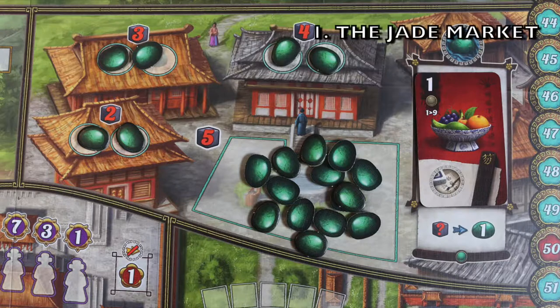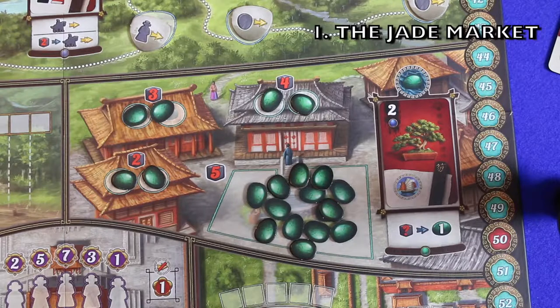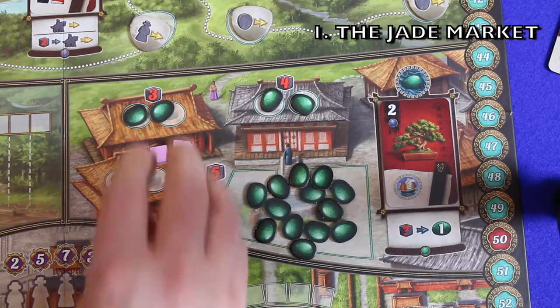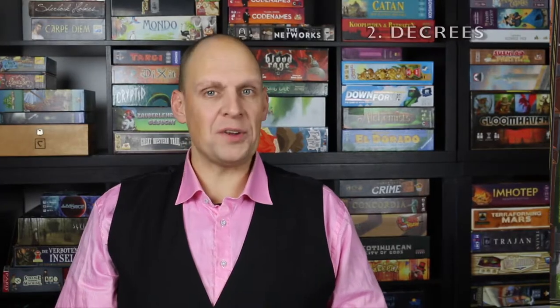What are those location actions? There are seven different ones. First up, the jade market. Here you can buy your jades — you pay for them with the servants you have at your disposal. The gems will get more expensive and not get replenished during the morning phase, so it's just like getting German rolls at the bakery: get them early, or it will just not be worth it.